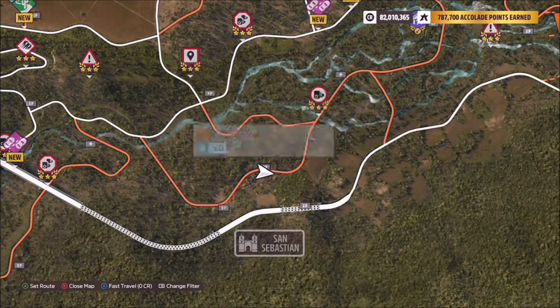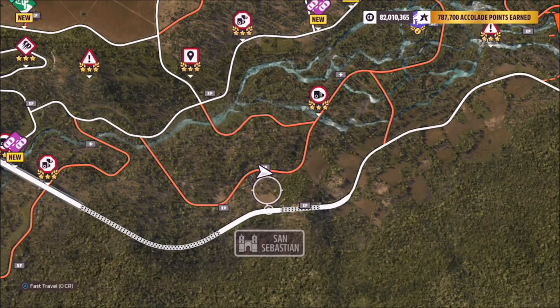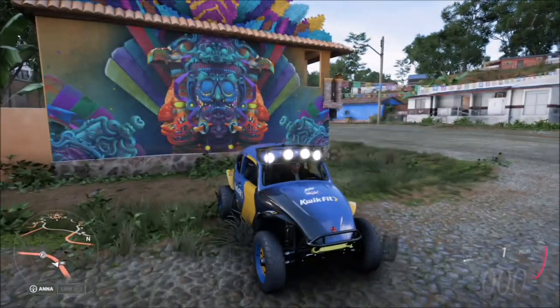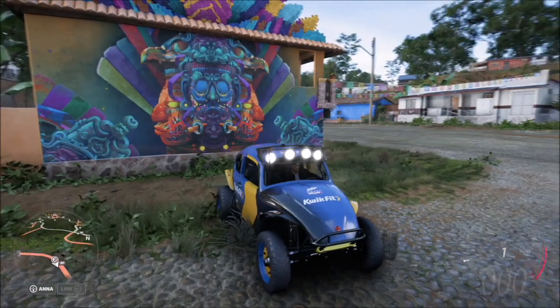On one of the off-road roads — the first one right next to the XP board — is where the mural is located. You really can't miss it; it's literally just off the main road, a massive mural with a little bit of decoration on top as well.